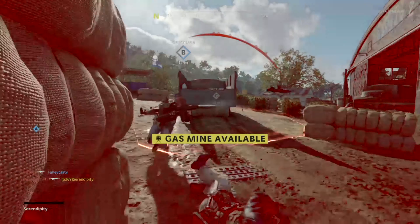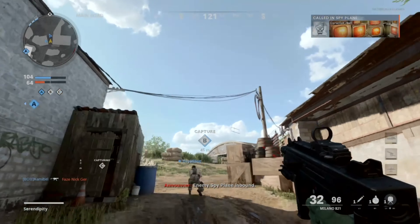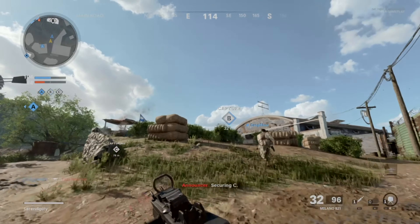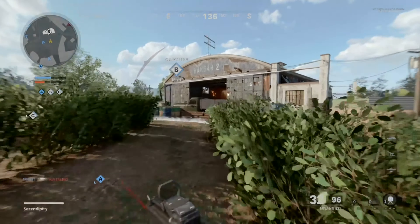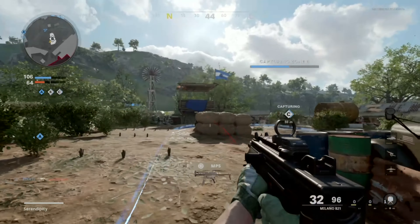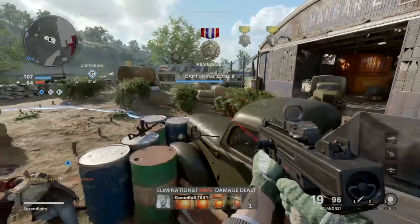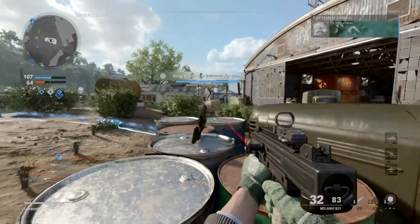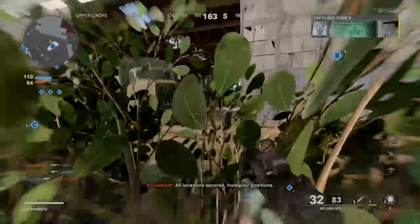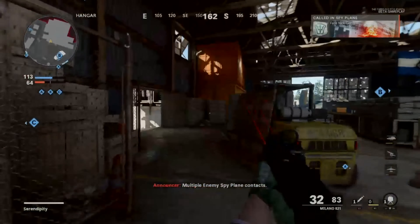Back into the gameplay — it's halftime. I tried to cap B flag again but it didn't work out. We're winning 104 to 64 so I didn't mind. I've got a stim and didn't even realize it. I also switched to the Milano 821, which is one of my favorite submachine guns in Black Ops Cold War so far. It packs a punch — it kills from here to the other end of the building.